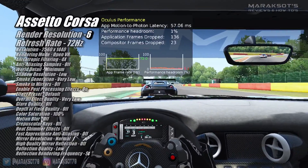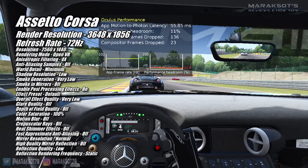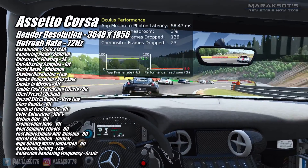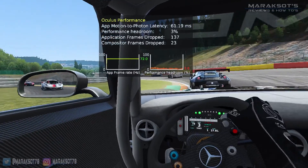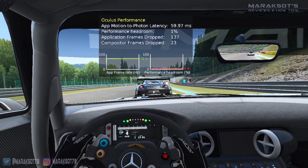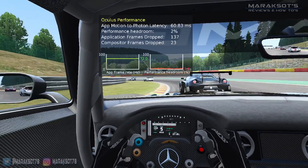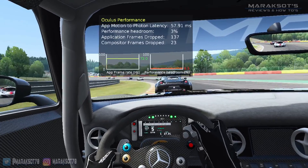The next game I tried was Assetto Corsa. With all the in-game settings set pretty much as low as they go, the 1650 was able to maintain a constant 72FPS at 3648 by 1856. Despite the low settings, the game still looks pretty decent in my opinion. Looking at the performance headroom, we were pretty well maxing out the 1650 at these settings, but throughout all my benchmark runs the 1650 performed exactly the same each time and delivered a solid 72FPS.